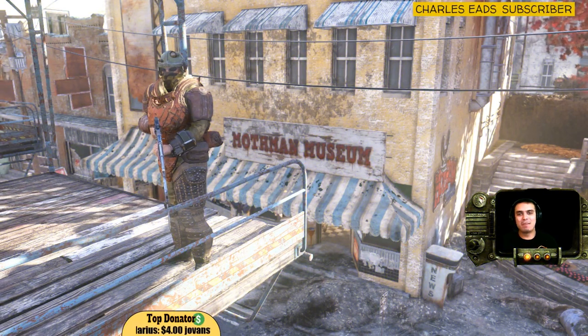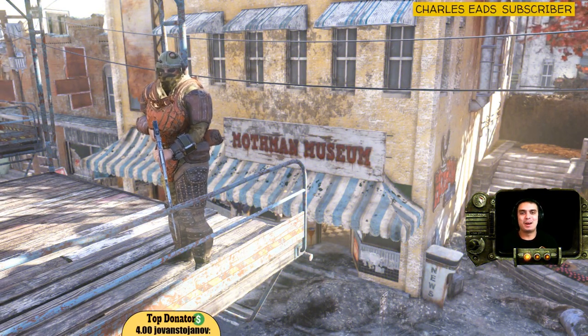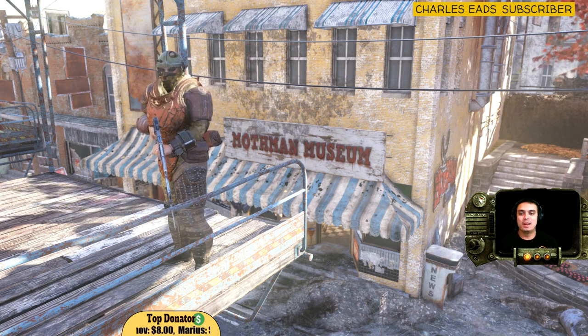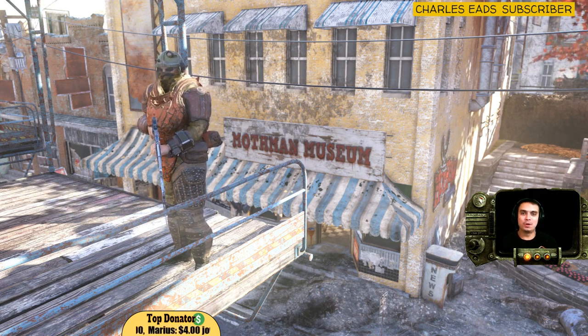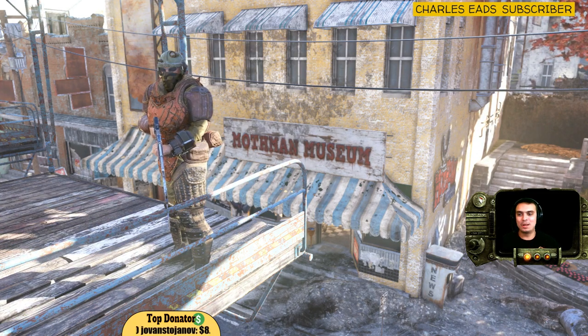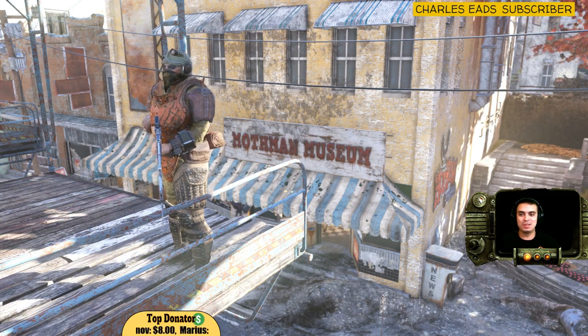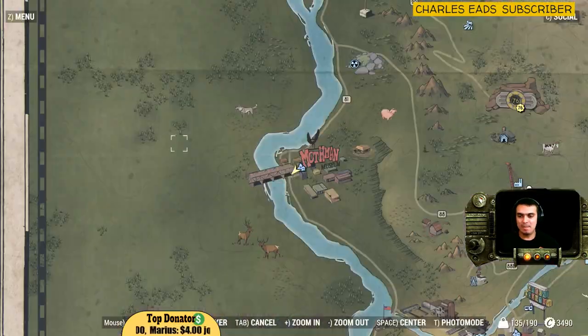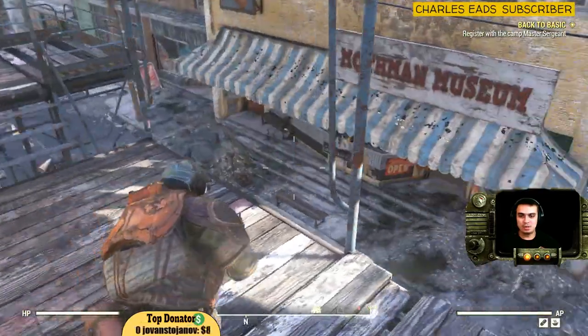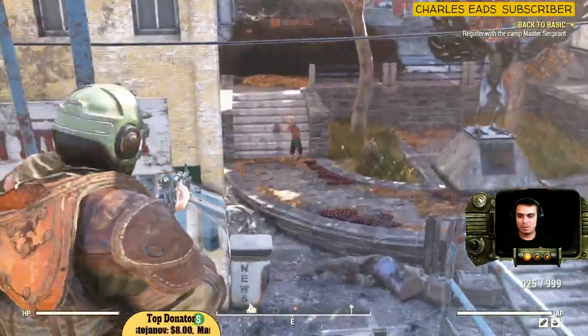Hey, what up Zclan and everybody else. Welcome to my 100% guarantee to find outfit video. Today we're going to look at the cop cap and the police uniform. It's located next to Mothman Museum, as you can see right there in Mothman territory. So what you do is you come to Mothman Museum — it's pretty easy to find it.